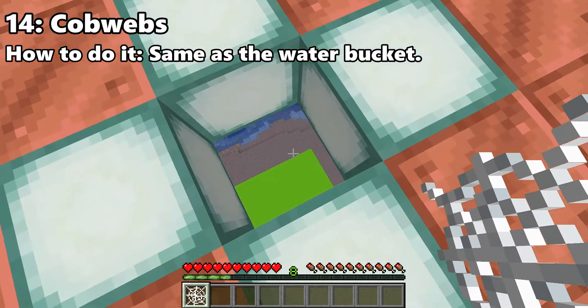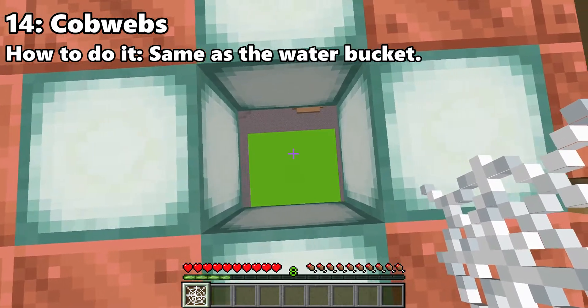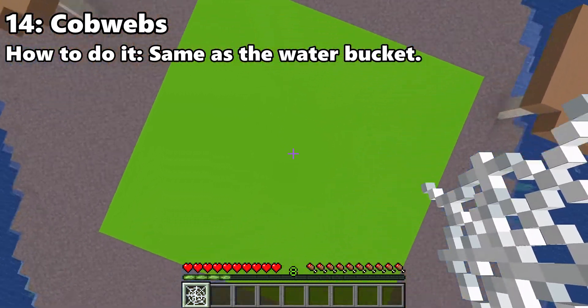Cobwebs are also a pretty good MLG source. Just like water, you can place them even if they're inside you, so this makes for a really easy clutch.